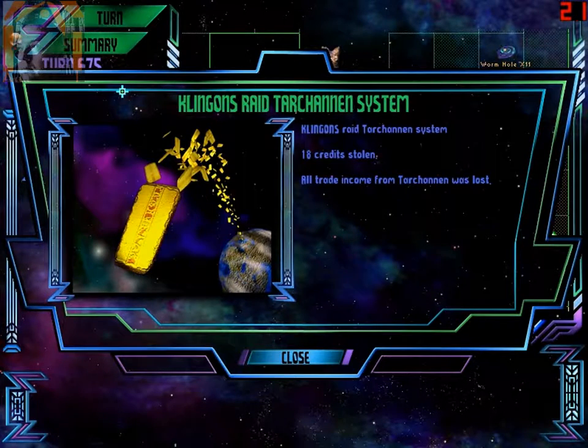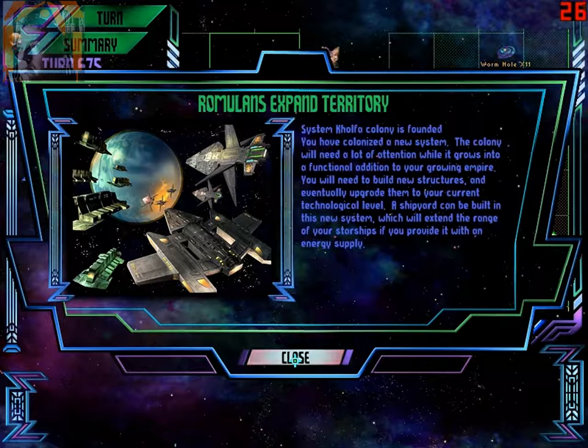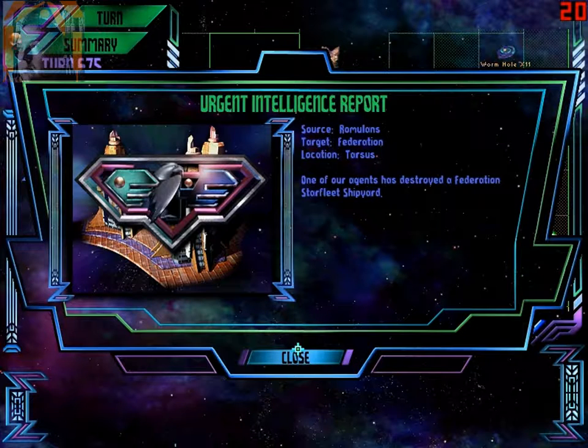Klingons raid Arkanen. Klingons raid Suvin. Klingons raid Arkanen. Klingons raid Yulia. Agent intelligence report — target Federation, location Tartus. One of our agents has destroyed a Federation staff recipient. Well done.